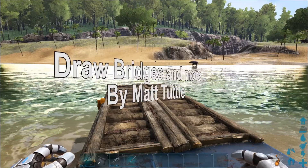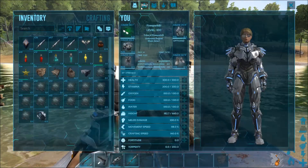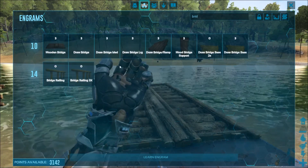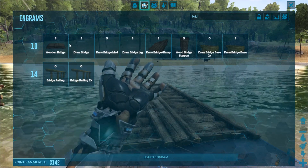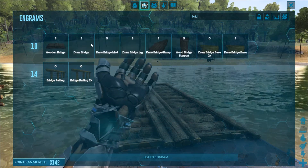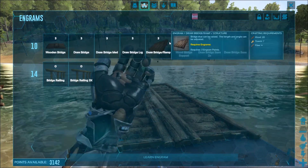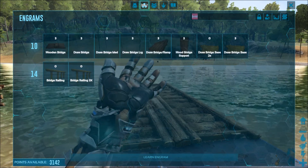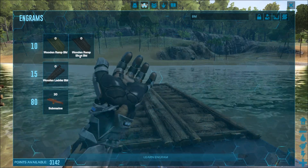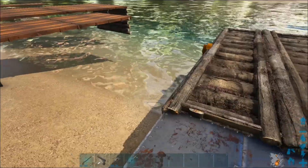The next mod we're looking at is called Draw Bridges and More, and this mod is so amazing I love it. Go into your engrams and type 'brid' — that's going to bring up most of the stuff you can learn in this mod. Some of it costs engrams and some doesn't; the engram cost is relatively cheap at three, with varying crafting costs. Then type 'bm' to bring up the last three items, which all cost zero engrams.